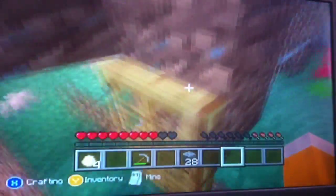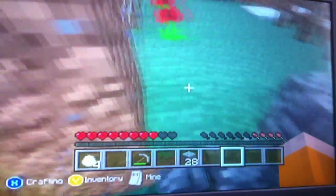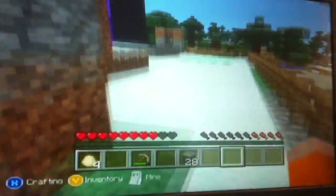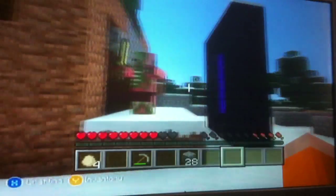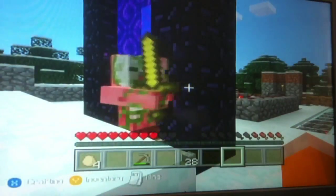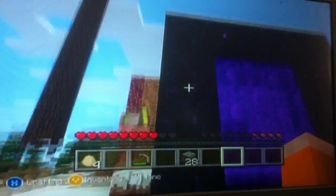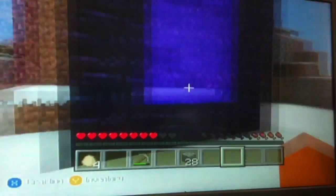I'll show you the balcony. You always have to make sure you shut the doors because zombies can get in. Oh, this is my portal. He's actually come from the Neverland. And this is the Nether portal here — it took me absolutely ages. I'll show you how to make that in one of my other videos.